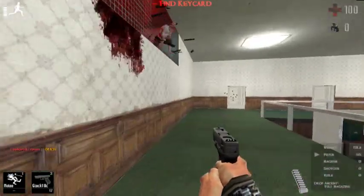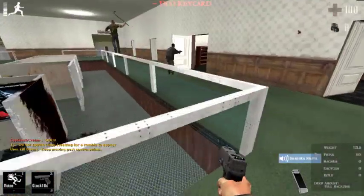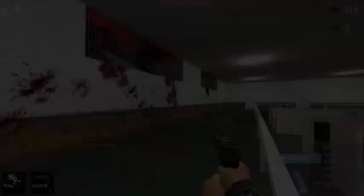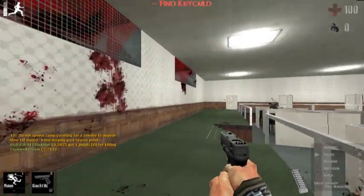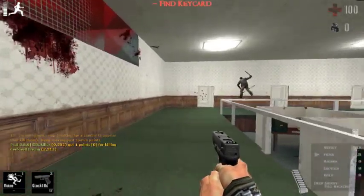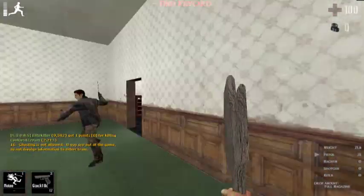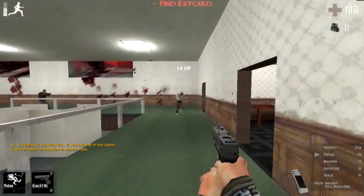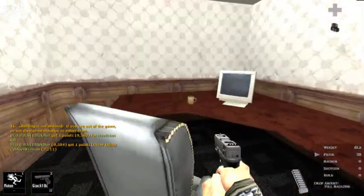Now you need to be careful here, because the zombies spawn in these vents up here, so just be careful of that. Make sure you're watching to see if any zombies are popping through. This is the keycard that you need to look for — you'll either find it in one of the enclosed offices or in the cubicles, so just look through all the areas.